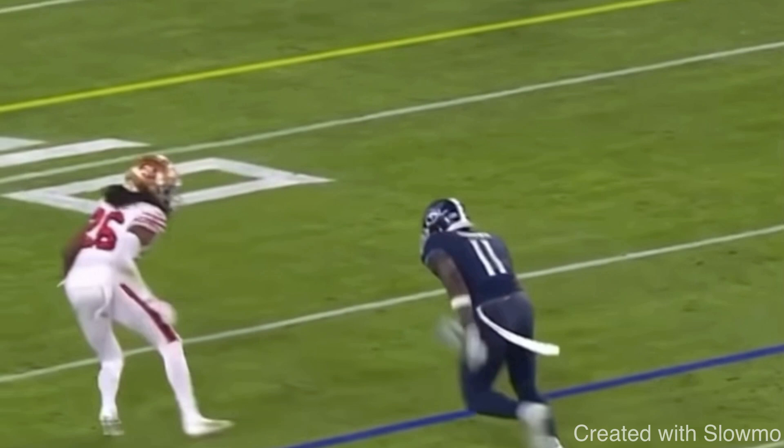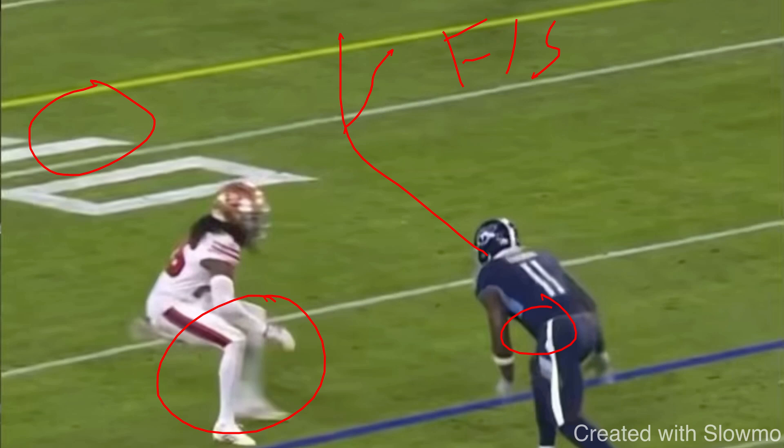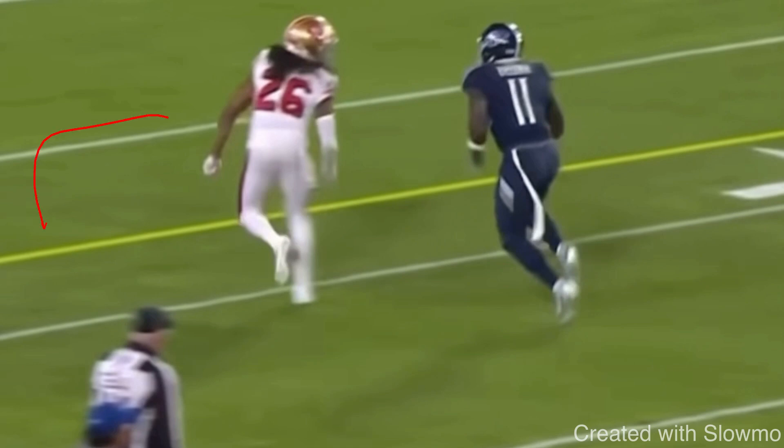The last route we're covering is a press bail post route — this goes for any inside-breaking route against press bail coverage, but mainly a post from AJ Brown. Press bail is when the DB walks up like he'll be in press pre-snap, then bails out into zone — you'll see it against cover three and cover four, and he'll most likely be outside shade. If you have to run a post and he's outside shade in off man, you can't just run the post — the DB will be on your hip and force you to his safety help. The whole reason a DB is outside shade is because he has help inside. So we have to attack his leverage, specifically the blind spot.